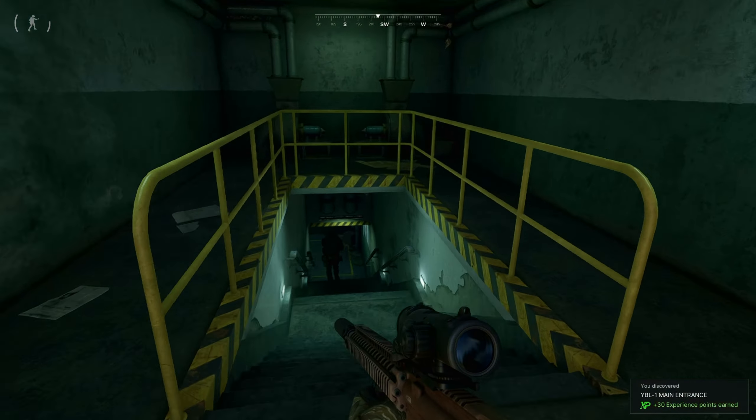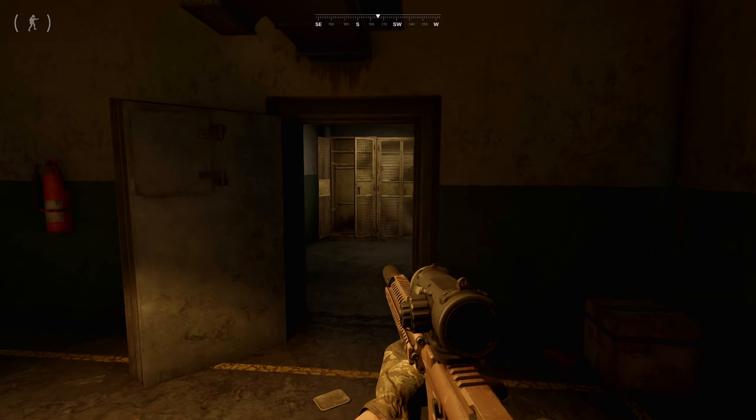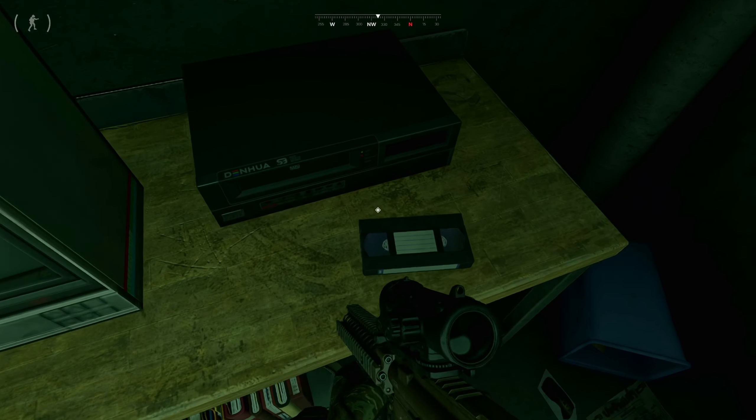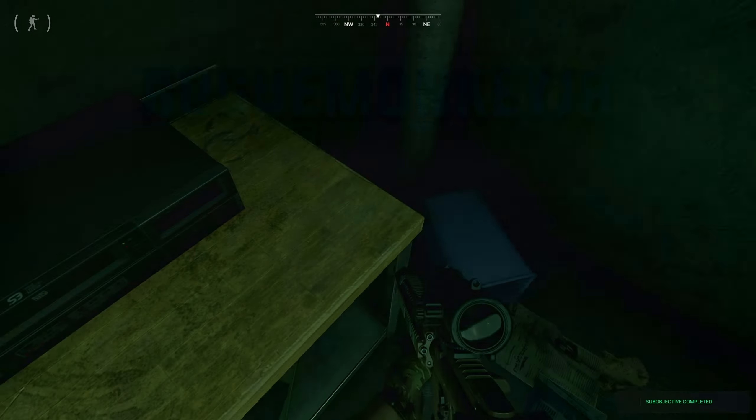Head inside the bunker, go down the stairs, go through the first door, and then take the door on the right. Take a right again after the lockers and at the end of that room, you will find a security tape on the table. Grab it and bring it back to Handshake. New Neighbors is now complete.